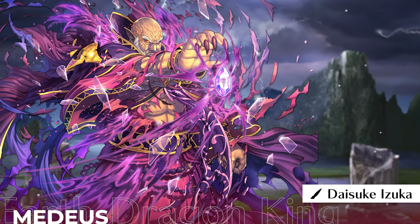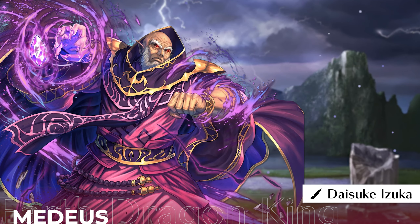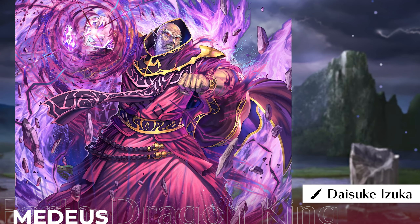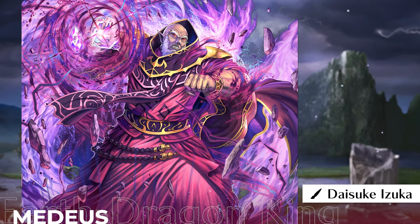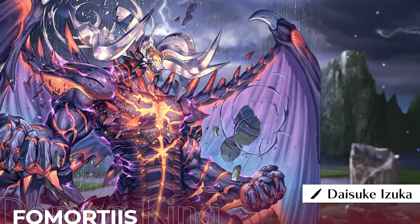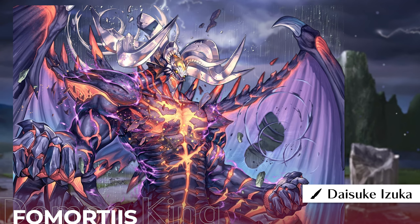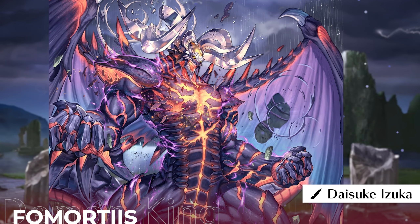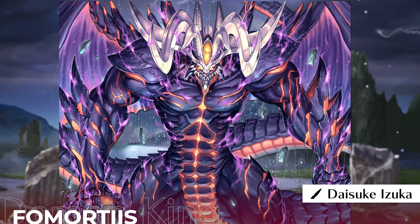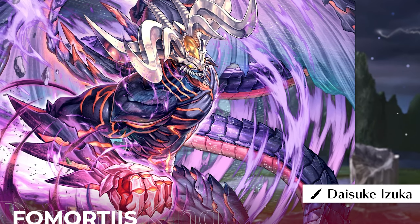Speaking of confident kings, we must talk about Medius. Look at that pose — even at low health, he's menacing. His attack art is also insane with the details of the energy particles and the ground. The shadow dragon on his special art is a nice touch that flows so well with the pose — that's for sure some final boss energy. And everything I just said can be applied to Formortis as well. Daisuke is a goat. If it weren't for the hole in his wing and that broken horn, I wouldn't even know that this was supposed to be his damage art — he is still looking down on you.